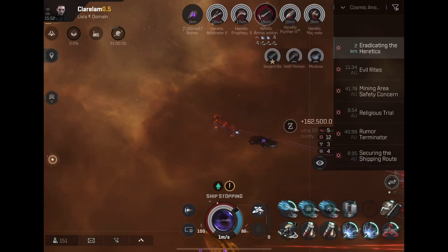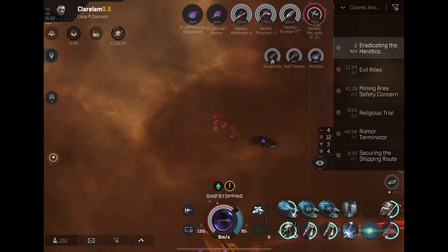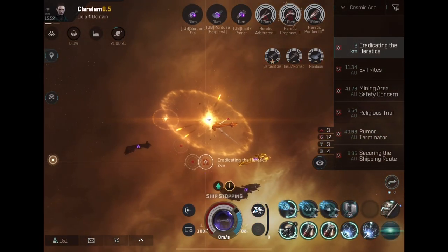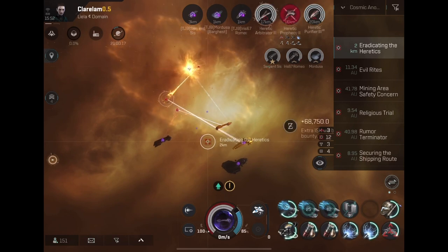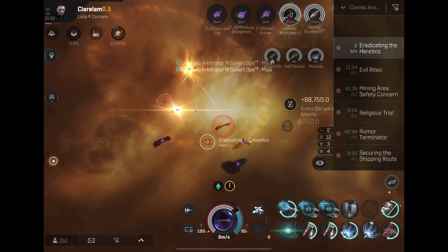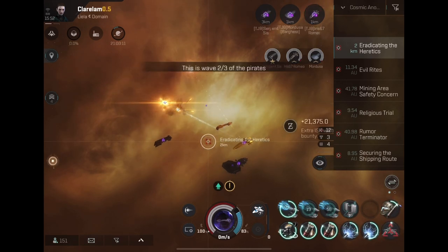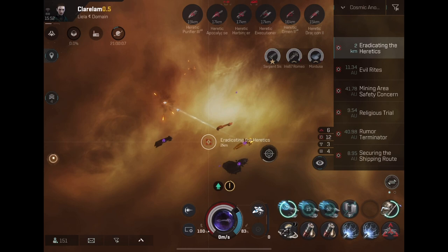Missiles are weird — they don't obey the same rules. When you're talking lasers, railguns, and cannons, none of the ranged versions actually hit harder than the close ones. The close ones have better tracking speed and hit harder but lose the range. You're basically trading range for everything else that's good.